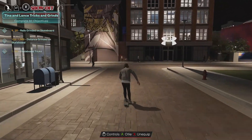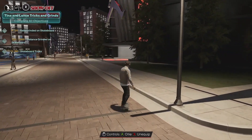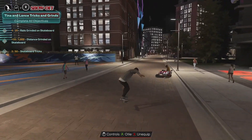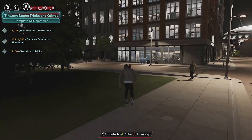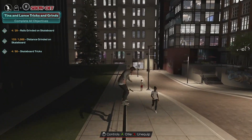A jump counts as a trick, but also doing the different tricks — like what they say with the left trigger and then pushing the right stick different directions — those are tricks as well. So you've got options. I'm going to go ahead and go back the other direction, because it works this way too by jumping on the rail.